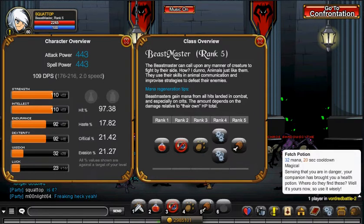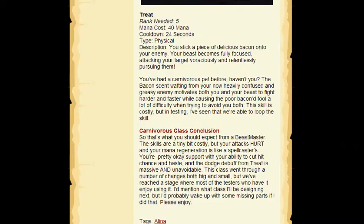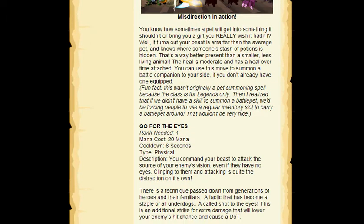You've got rank 1, Fetch Potion. It heals you and applies a heal over time. Also, if you don't have a pet equipped, it summons a battle pet. The battle pet is actually really, really good — better than quite a lot of battle pets, probably. Rank 2 is basically a damaging attack. What it does is lower your enemy's haste, reduces their dodge chance, and it applies a DOT.